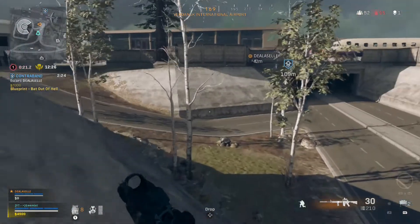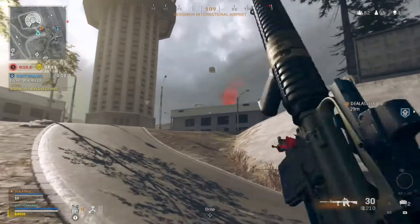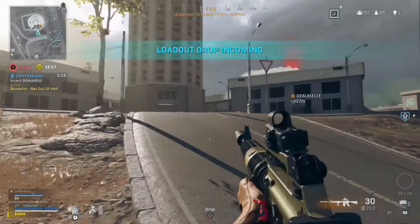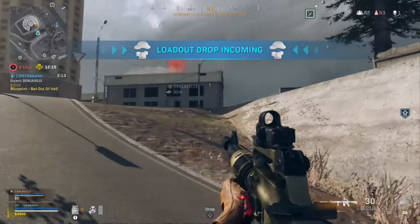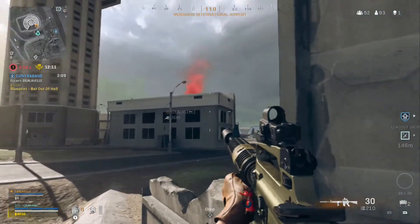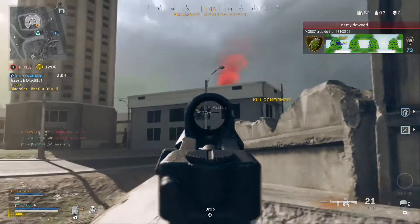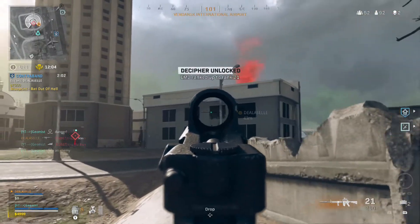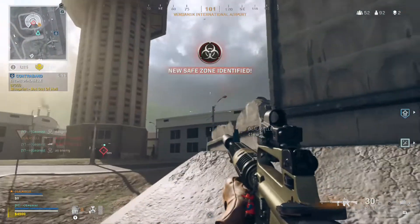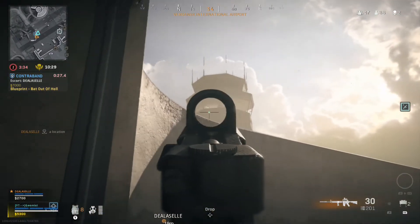We moved over to ATC and there were people there. We heard two loadouts drop — we thought it was a bit weird, but they've actually got access to three loadouts. Charlie rushes one of them but I told him the guy's on the roof. We get a little double team on one of them but I've got no idea where his teammate is — we decide to start moving as we'll probably have to cross over the airport anyway.